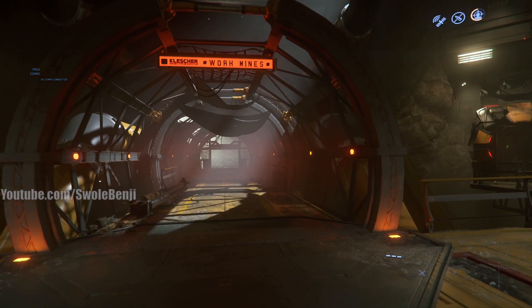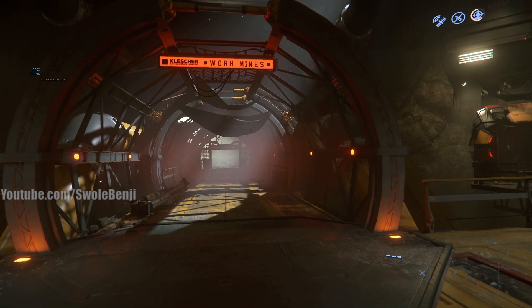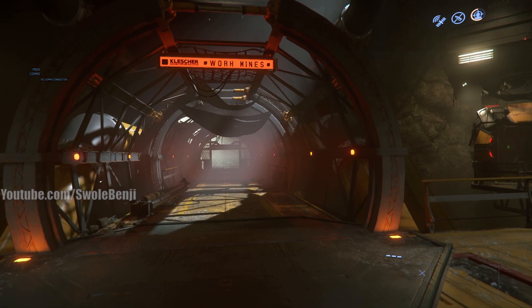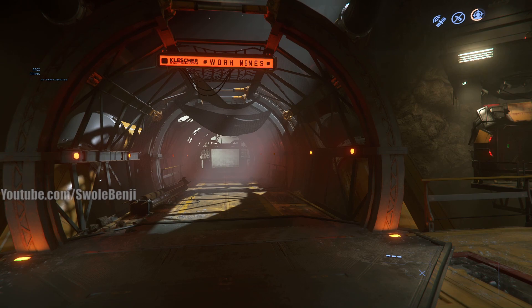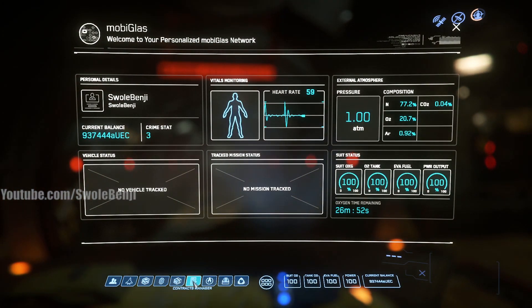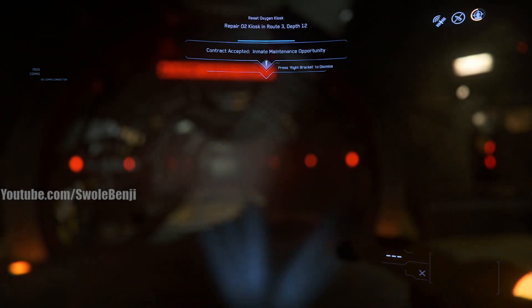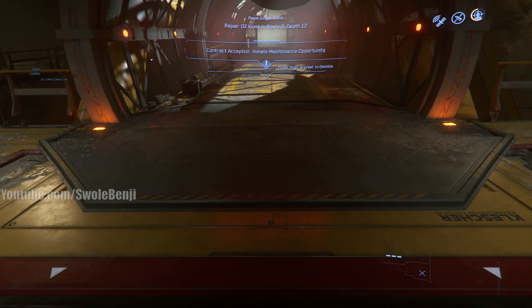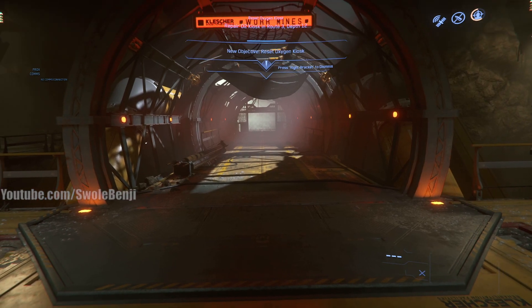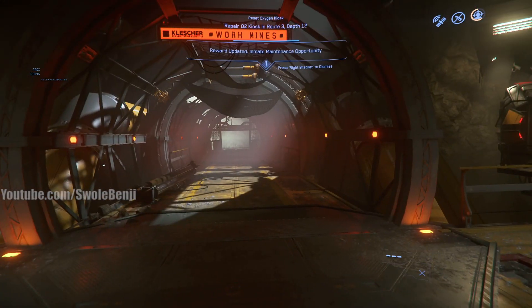This video is going to be a cheat sheet on how to navigate the mines as fast as possible to do the missions as quickly and efficiently as possible. For those that don't know, the fastest way out of prison is to open your Moby Glass, go to the Contracts Manager, and take missions called Inmate Maintenance Opportunity. At the top of your screen you'll see something like 'Repair O2 Kiosk in Route 3 Depth 12.' By doing that mission, you'll knock off almost 3 hours of jail time and it only takes minutes to do.